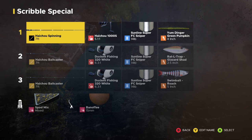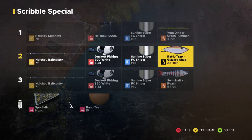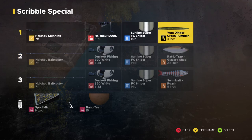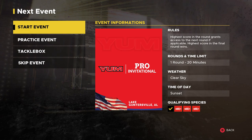Let's take a look at our tackle box — the Scribble Special. We've got our spinning setup with our YUM Dinger green pumpkin worm, and our bait caster with the Duckett Fishing 320 reel with Sunline FC Sniper and a rattle trap in gizzard shad color. Our second bait caster has the same Sunline FC Sniper at 14 pounds with a five-inch swim bait in roach color. This tackle box was set up for the next event, so I'm not really sure what's going to happen.